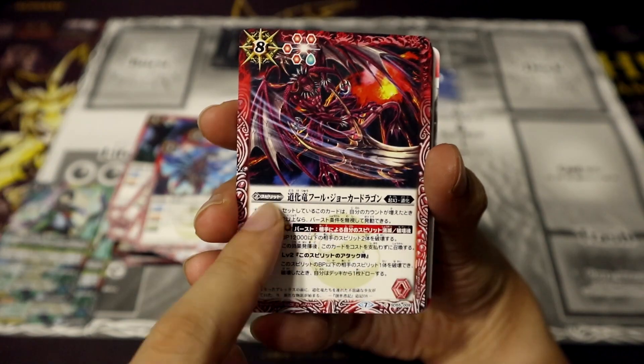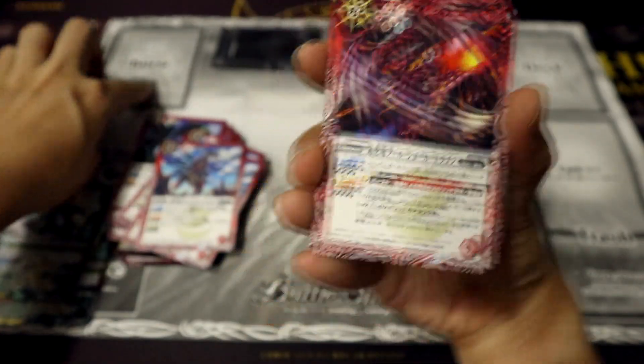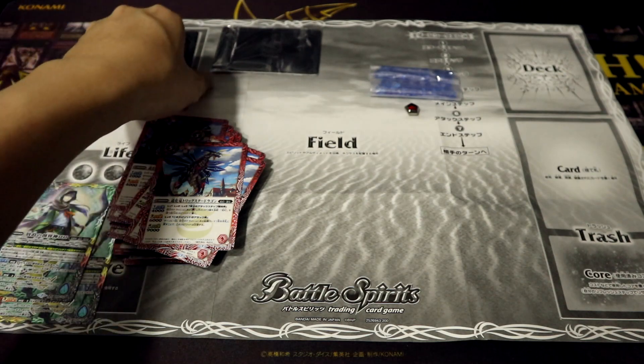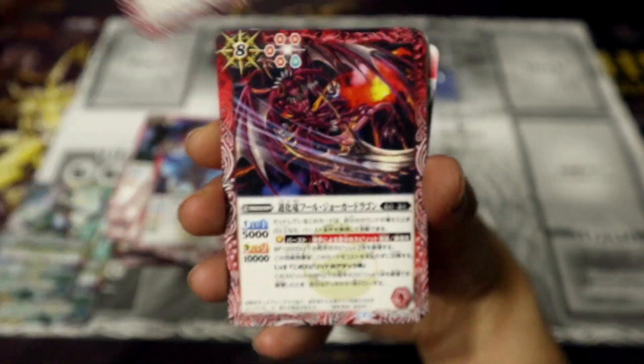This bar over here indicates that this card is a burst, so you can essentially set it like a trap in Yu-Gi-Oh! onto the burst zone over there on the top left, and once the condition is met, you basically flip it around and activate the effect for free. So that was Fool Joker.